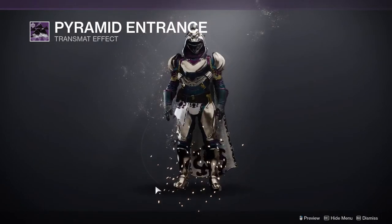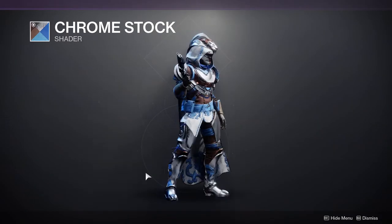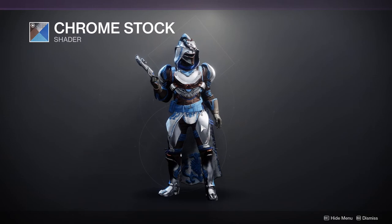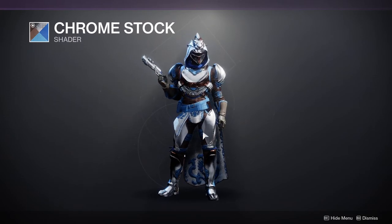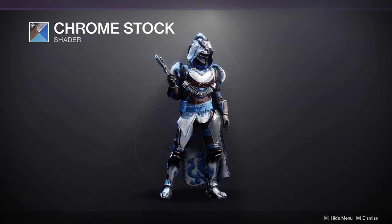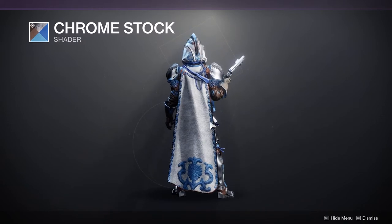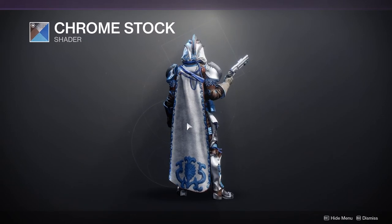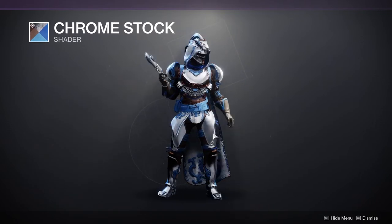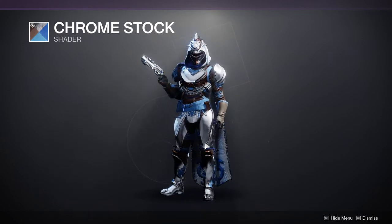Pyramid Entrance, which is whatever, to be quite honest. Chrome Stock, which I actually really do like this shader. It has a very blue chrome to its look. You have copper here, and then you have the cloth which has a very fibrous look — you can see the lines in it, so it's pretty cool. I definitely recommend this one just because it's not a shader a lot of people use.